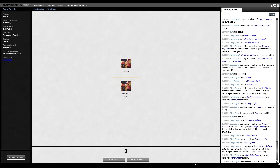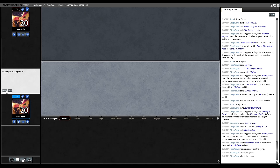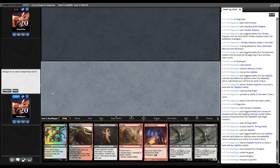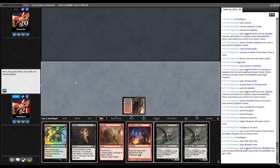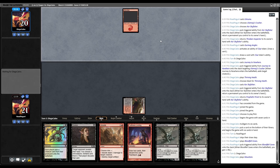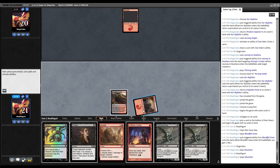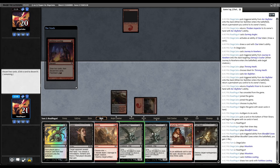We need to be faster. No boarding. Let's run it back. We have Exhume and Stinkweed Imp but only one land. Let's see what happens. Bloodfell Caves — gain a life, pass. Opponent plays Mountain and passes. We hit another Mountain on our draw — we got lucky! Let's Faithless Looting, discard Stinkweed Imp and Stinkweed Imp.